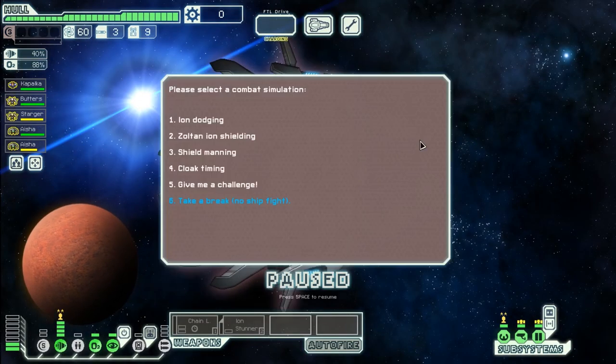You're simply cloaking as early as possible to dodge the most volleys when an enemy has a weapon that fires slightly faster than 20 seconds, which is your cloak cooldown. There might be situations where you choose not to do this — perhaps an enemy has another weapon that you want to dodge at the same time, and that could affect when you choose to cloak. In the next episode we'll be looking at how you can reduce damage by manning your shields in certain situations.